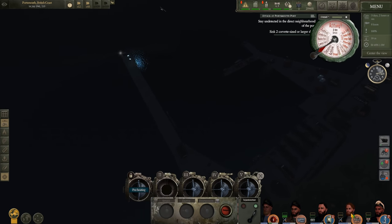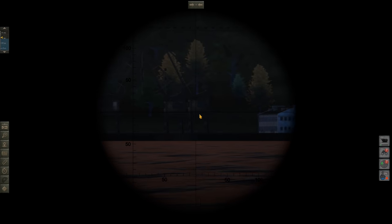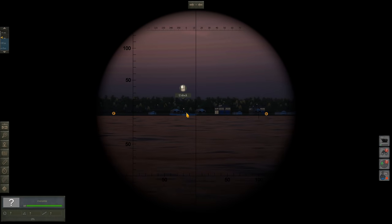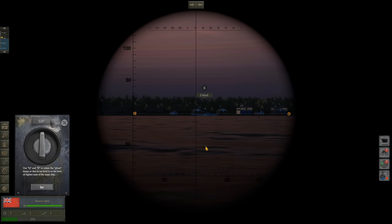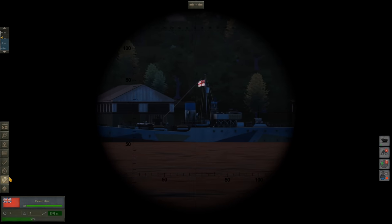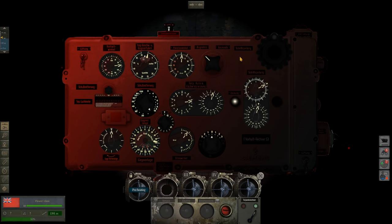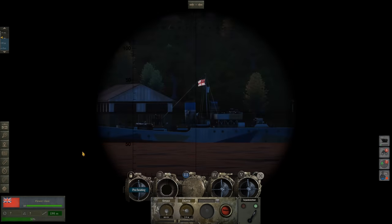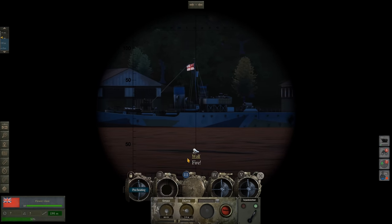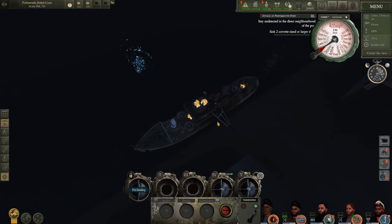Now I line up a second target — a Flower-class corvette. I range the target, align the waterline with the mast, and get a range of 1.3 kilometers. Angle on bow looks good. Flood tube three, speed 44 knots, and fire. Tube three is running towards the target. The first torpedo hits the Isles-class, causing serious damage — she's now in flames. The Flower-class takes the second torpedo and is also burning badly.